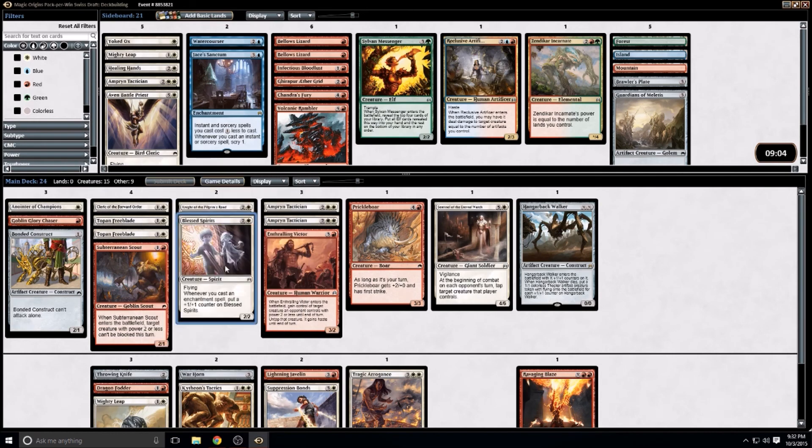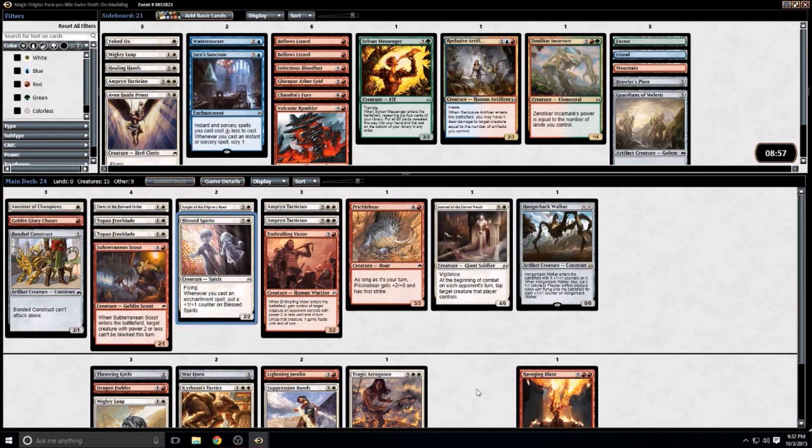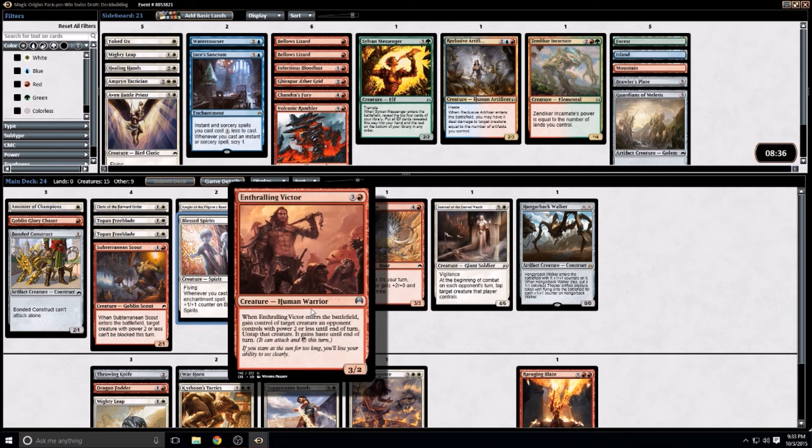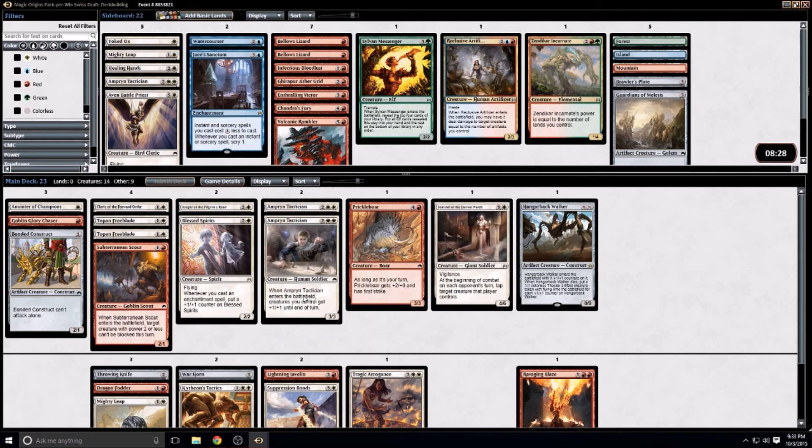Things that trigger the Blessed Spirits include Suppression Bonds, and that's it. It does fly and I don't have much evasion, so that's a consideration. I feel like the Victor might not have a place in this deck — unless when we want to end the game the opponent has a 2-power creature we just can't get past. So I'm going to take it out.